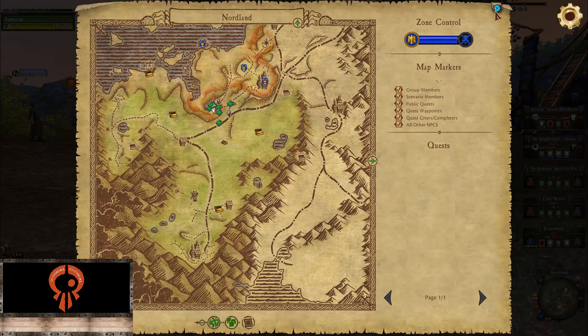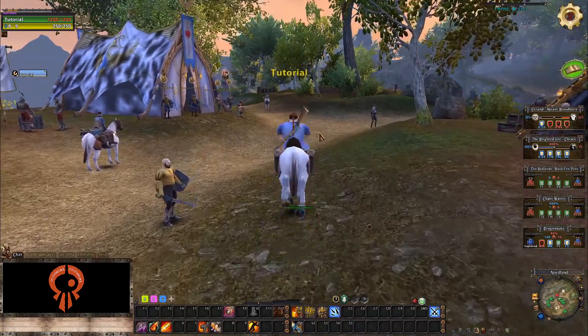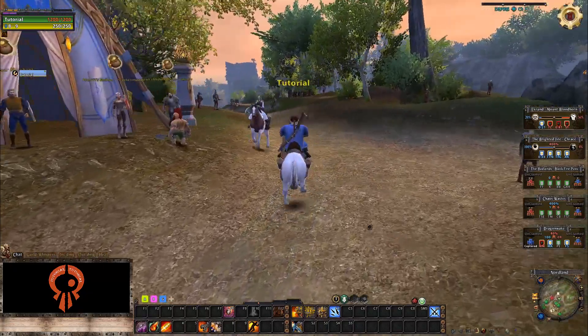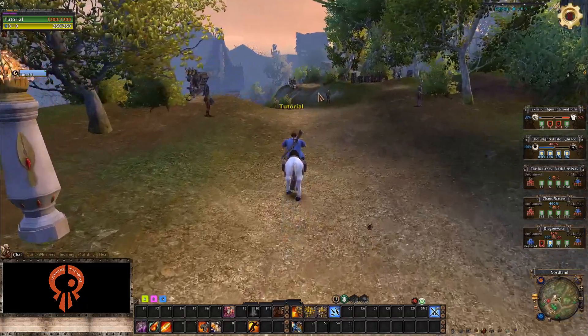Right now we are in Northland. This is a tier 1 map, and I want to explain how the campaigns work. The game originally had four tiers: tier 1, tier 2, tier 3 and tier 4 as you can see here. On Return of Reckoning there are two tiers — tier 1 and everything else has been merged together. Tier 1 is self-contained, meaning it does not affect the other three tiers. Tier 2 affects tier 3, tier 3 affects tier 4, and tier 4 affects tier 5, which we'll see a little bit later.